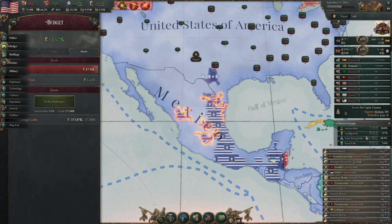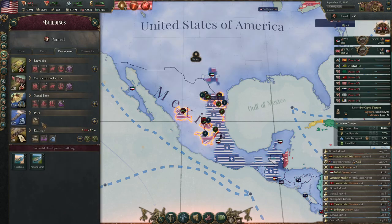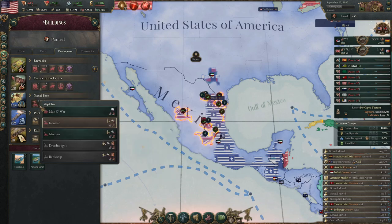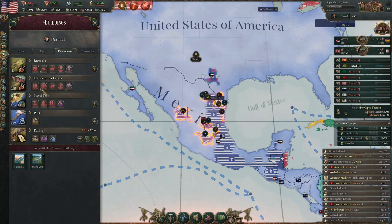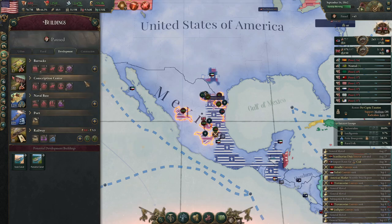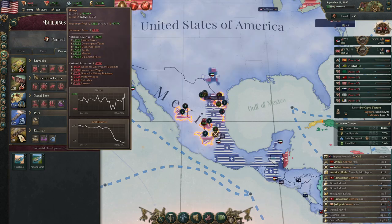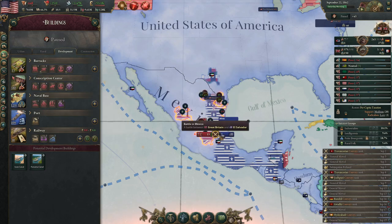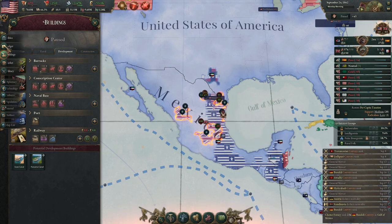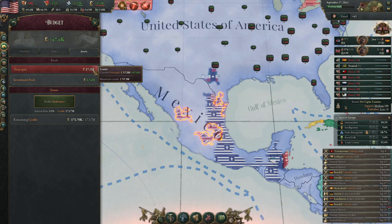Right now I'm trying to figure out a way to cut back our income in order to catch up with our debt ceiling. I think what I end up doing is just reducing our army for a little bit — since we cut back on the army, it's going to fight like crap for the next couple of months. But it shouldn't matter because our navy is so strong and none of these British armies actually have the supply limit to put up a fight, so we can just run at them with our pointy sticks and they'll give way.